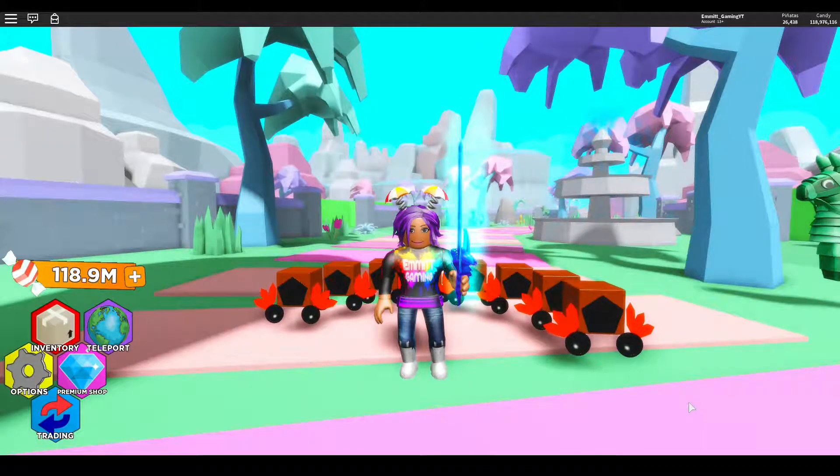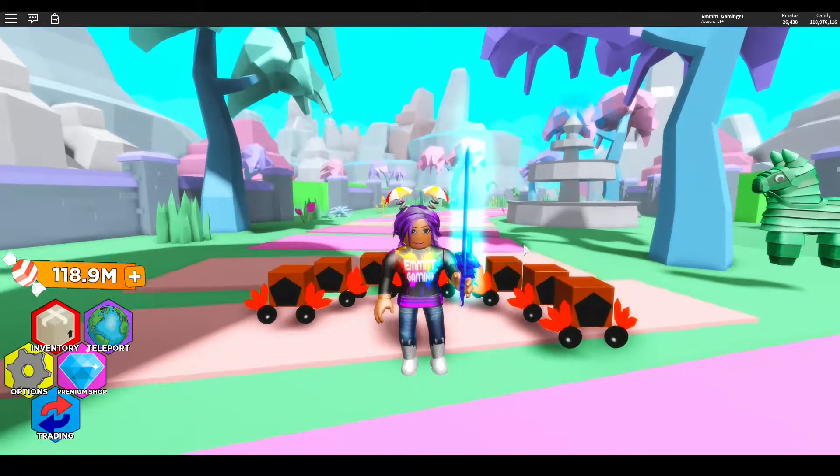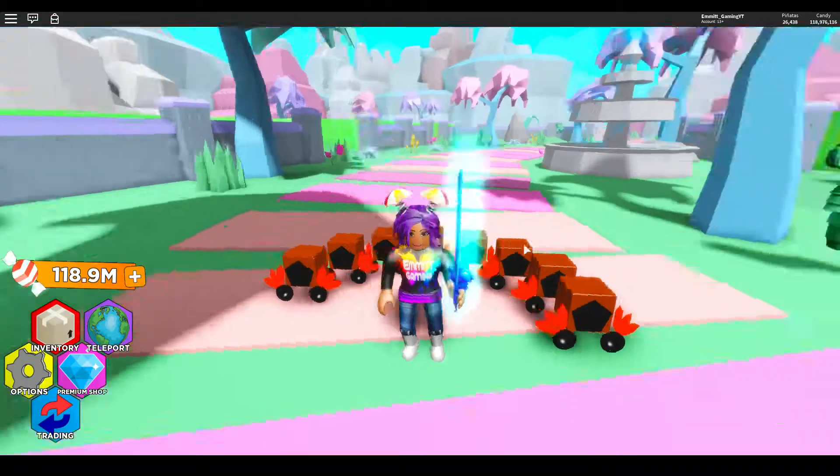Hi everyone and welcome back to another Roblox video. Today we're back in Pinata Simulator checking out Update 5, where they've added three new maps, five new pets, and seven new weapons. The new case and the new egg for the weapons and pets are in Pastel Palace One — we'll go and check them out.